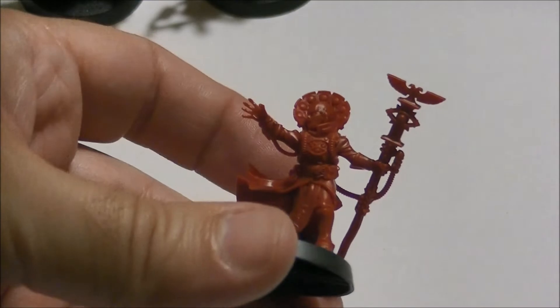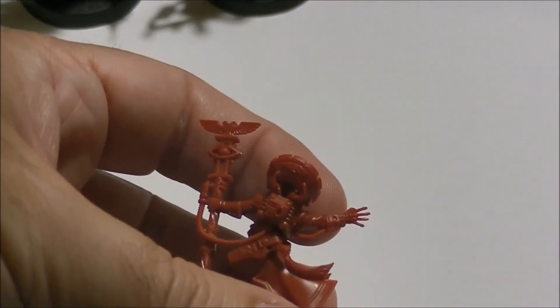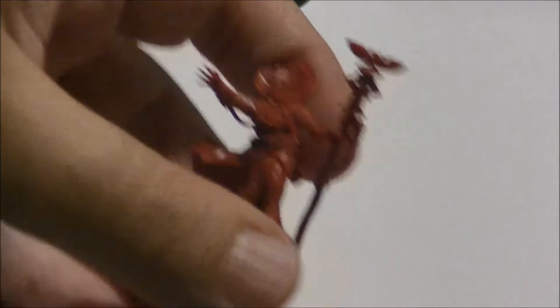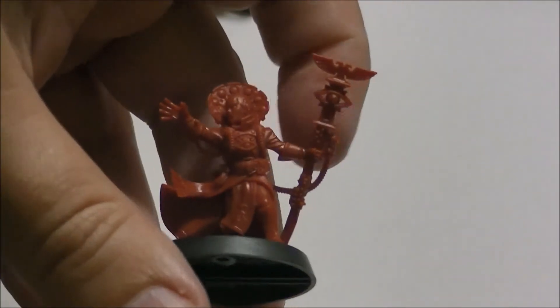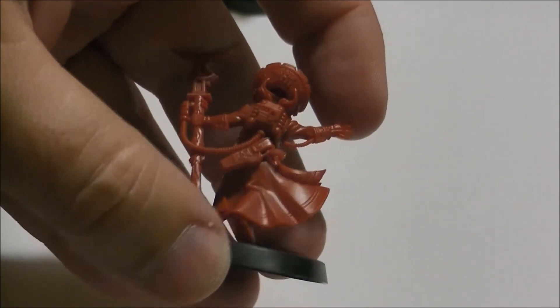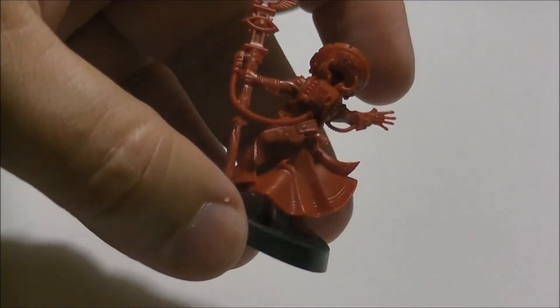We have here the Psyker. So these are the Explorers. This one looks less fragile, but you can see the fingers — very interesting pose. Here we have the Female Psyker. The clothes have engraved details, so you can use them instead of doing freehand to add some decoration on the clothes.